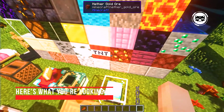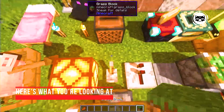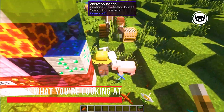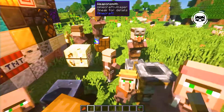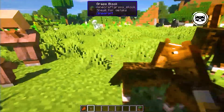Here's What You're Looking At. Whoever has information has power, and this also applies to the world of Minecraft. The Here's What You're Looking At mod allows players to get detailed information about items by simply hovering over them. You will see the name of the item, ID and some other parameters. The mod is intended for those who want to know about everything that happens in the game.